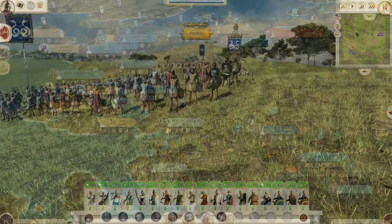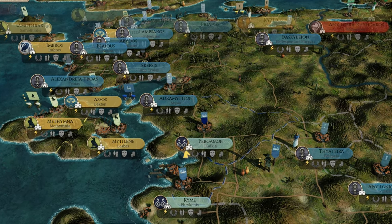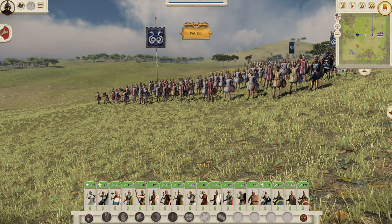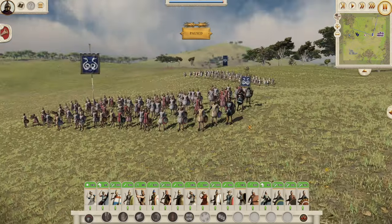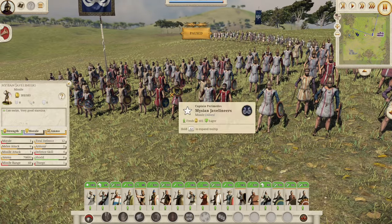The Mycenas are quite an obscure people. They are thought to have settled in Anatolia from Thrace, which means they're related to the Thracians. However, they have been heavily influenced by the Greeks, Persians, and Phrygians, who are also thought to have come from Thrace. Pergamon used the Mycenas a lot, and they will be a staple of the Pergamon army. I'll put the locations of all these up on screen, so you'll see where these AOR places are on the map. Let's start with the Mycenas javelineers.